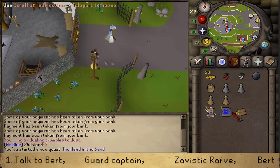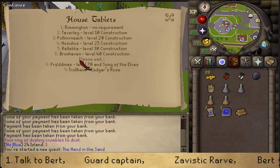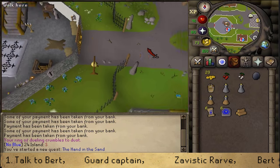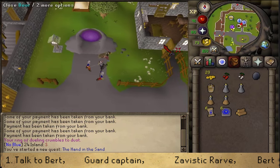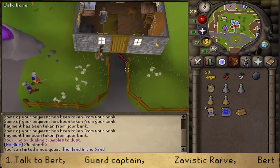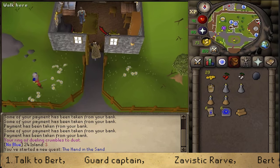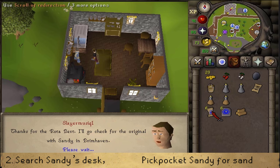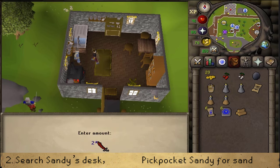After speaking to him, we will need to make our way back to Bert. I'm going to be using a Yanille teleport, or you could simply run back. Let's talk to Bert. After speaking to Bert, we will need to make our way to Brimhaven, so once again I'm going to be using a Scroll of Redirection.